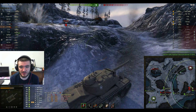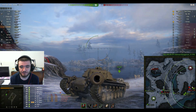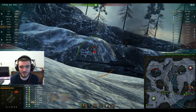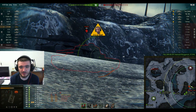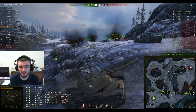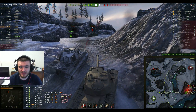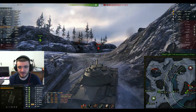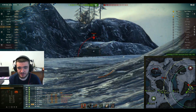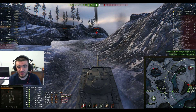There's a Type 5 heavy and Object 140 above here, and the Type 5 heavy still has all of his health. Type 5 heavy — oh, he has noticed that Stiggy's here. He got a low roll on the Type 5 heavy but it doesn't really matter; it's going to take many hits to kill it. He's got 2900 health to start with. Cheek — managed to go through with a high roll as well.